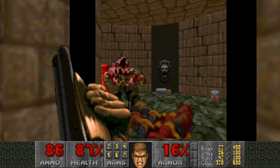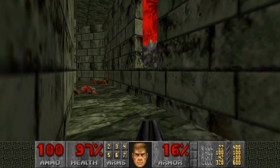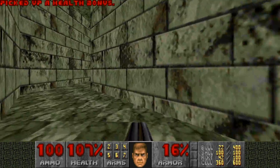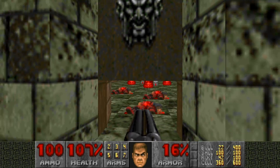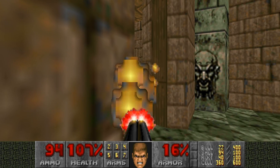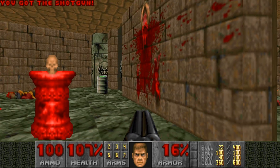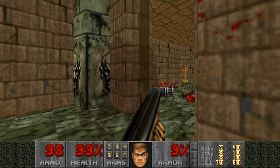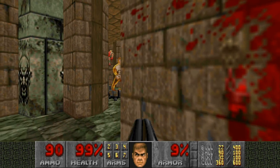That switch behind the Baron — when you press it, you heard something open. So if you do come back here, you'll get night amplification and a plasma rifle. You do want to kind of hang on to some rockets — you don't want to waste all of them. Don't grab that armor; you'll see why here in just a moment. I do suggest using the super shotgun here, and don't let that close if you can absolutely help it.